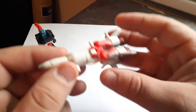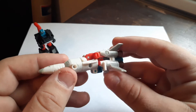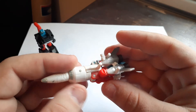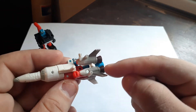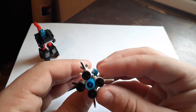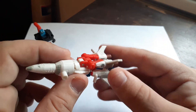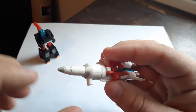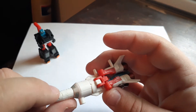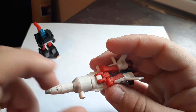Next up is Skyblast. Skyblast turns into a pretty cool little space shuttle. They did a really good job with the detail — it even looks like there's some exhaust burns right here on the tails, and the engines look like they've been cooked a few times from launching. The Minicons all have the Minicon Insignia stamped on them.